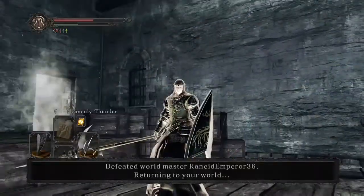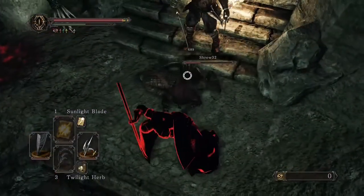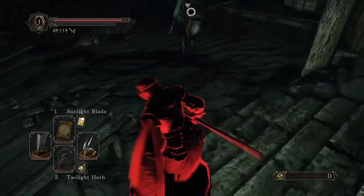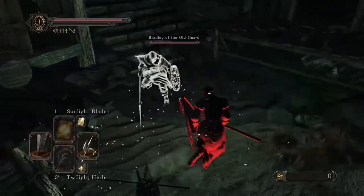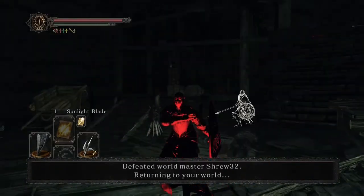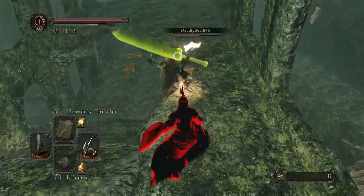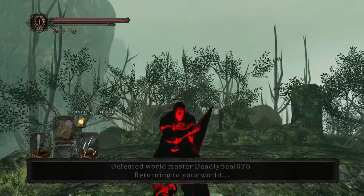Coming up on the last two fights here. I do a dropping attack on this guy — the code brown has been issued. He's running for his life, then goes trying to heal, and I put him away with a heavy attack. He even had an NPC in there with him helping out. Be sure to check the description to see what I was using during these fights, and I'd like to thank y'all for watching. Last guy gets caught up real bad — catch y'all later.